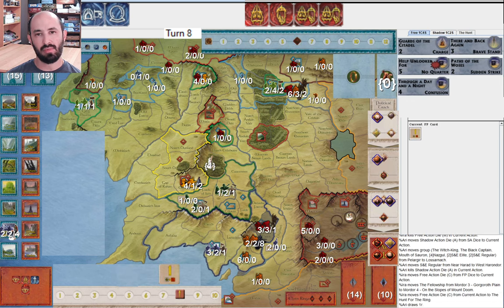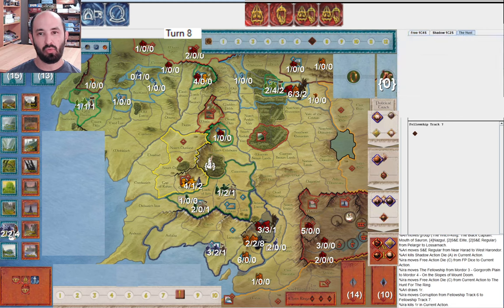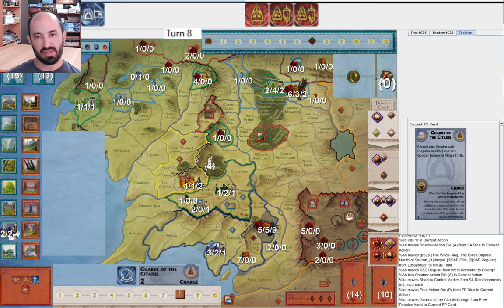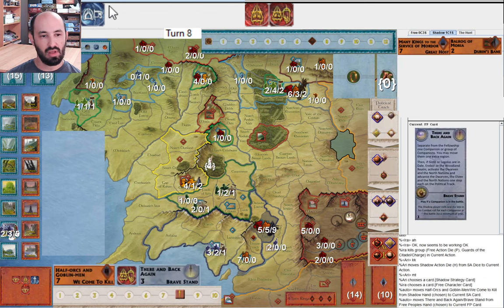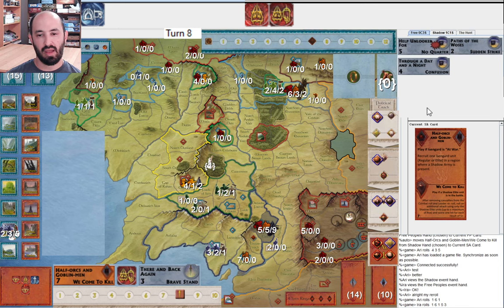There's nothing else that can really help reinforce Dol Amroth — there are no elves left for Cierden Ships, and I've already played Imrahil of Dol Amroth. I'd rather fight this with only one leadership than Minas Tirith with two companions in it. I move the Fellowship — it's a one. Very happy to see that. I take one corruption, so now even a regular eye doesn't kill me. They go ahead and besiege Minas Tirith. I play Guards of the Citadel — they try and attack Minas Tirith with a very nice We Come to Kill.